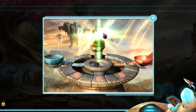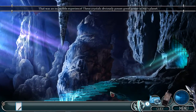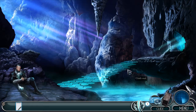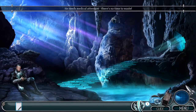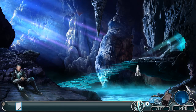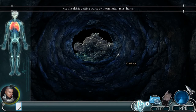What do we see? This crystal must be of great importance. That was an incredible experience — these crystals obviously possess great power on Nyx's planet. He needs medical attention, there's no time to waste. Did we get the collectible here? Oh no, we did not. Let's go — Nyx's health is getting worse by the minute, I need to hurry.